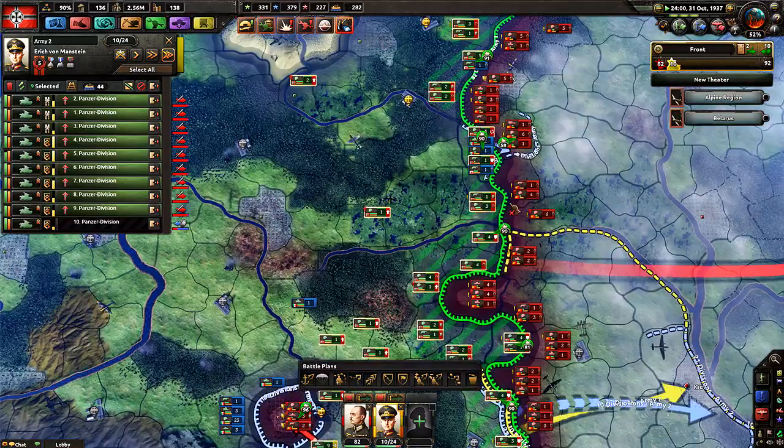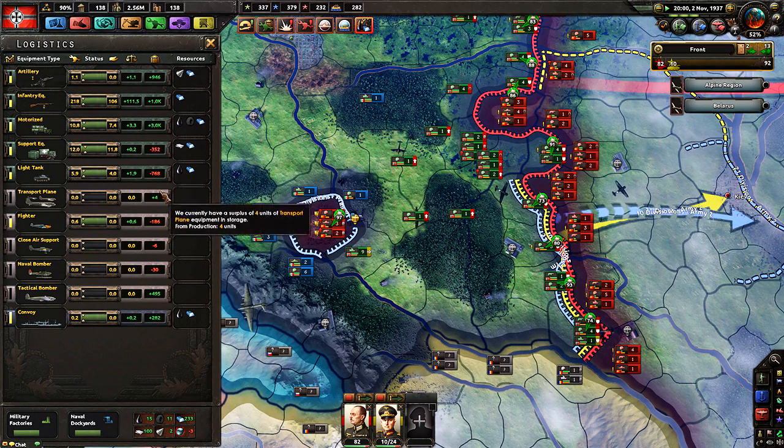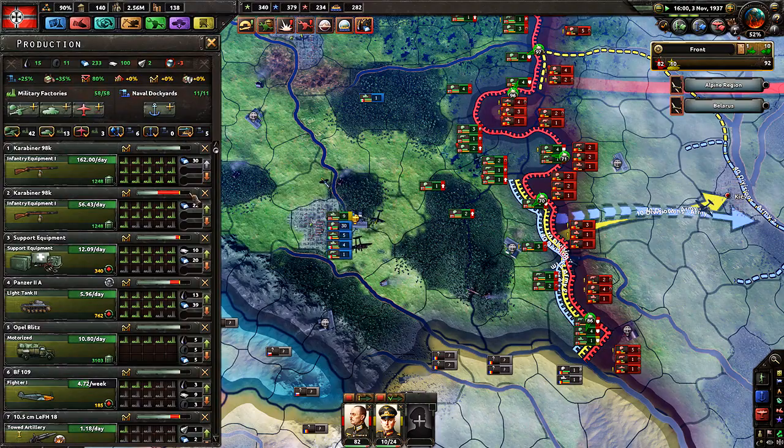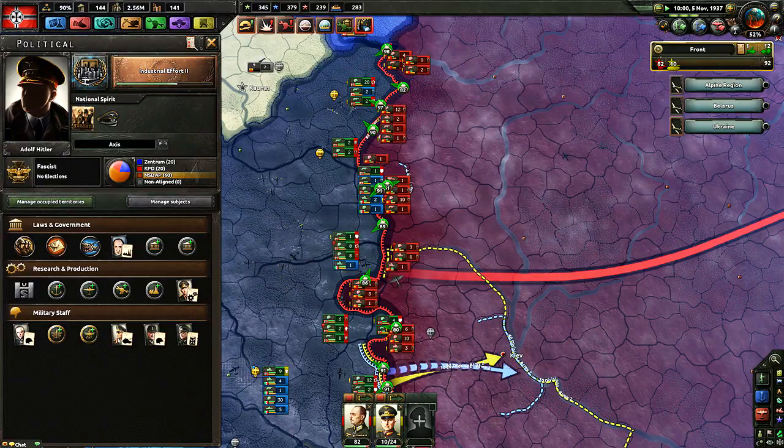It seems like the Russians have just lost half of their army. You don't try such tactics when you have 50% organization — it's just not a thing. Where are we? Tanks: 700 short. Support equipment: 300 short. We are in plus for infantry equipment — that's great. We're not going to stay there for long, but as soon as we make gains, we are actually gaining military factories by capturing them.